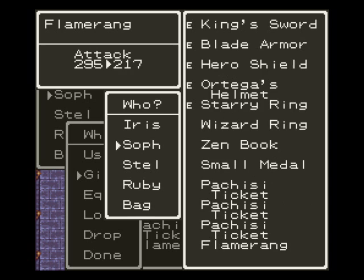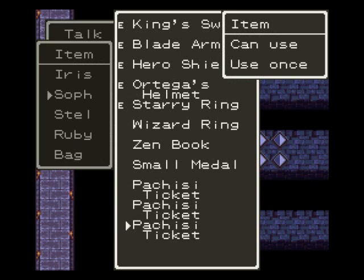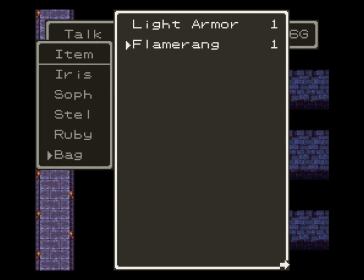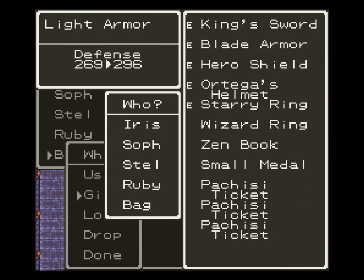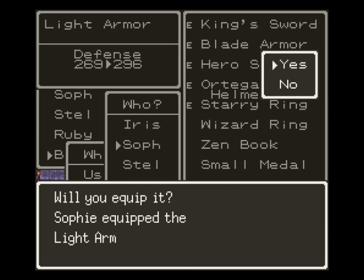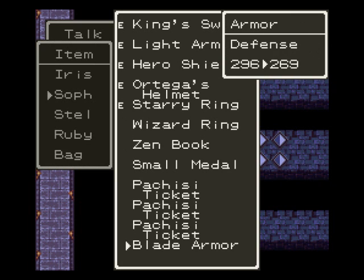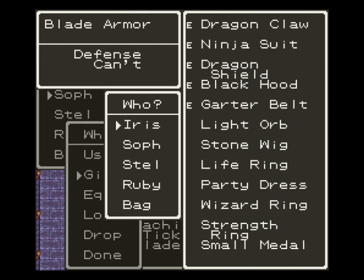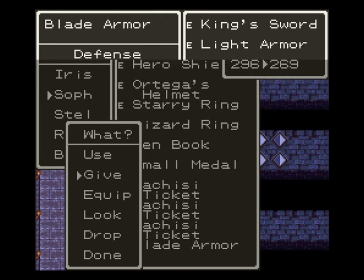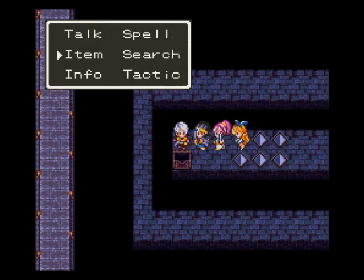This flame ring is so weak, it's not even worth it. Maybe if they gave it to me a while back it wouldn't be so bad, but it's pretty terrible. The blade armor can't be equipped by anyone. And I found out the Thor's sword — the Thor's sword casts Firebolt in battle.